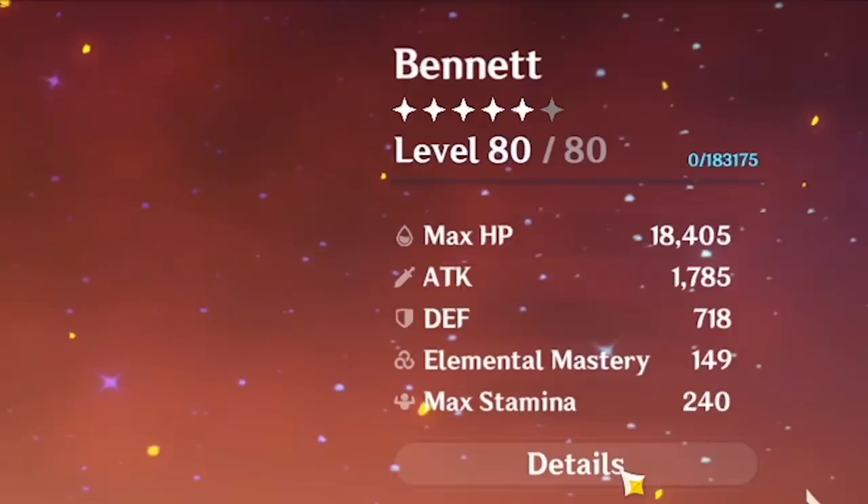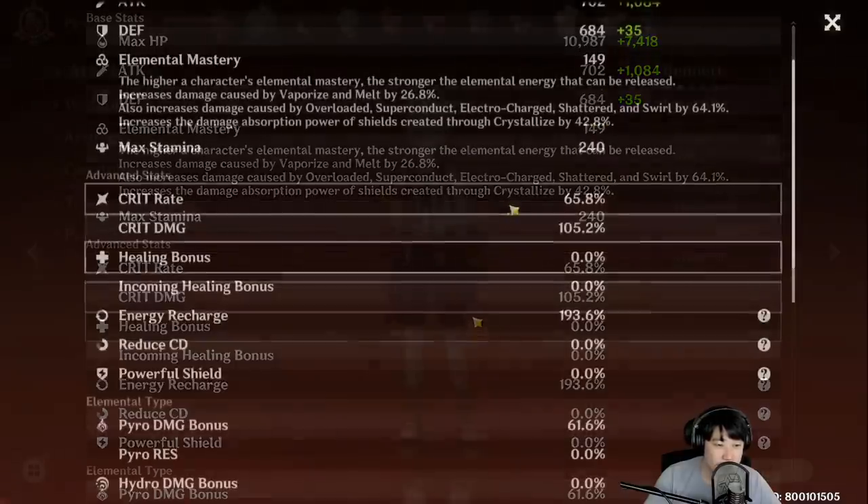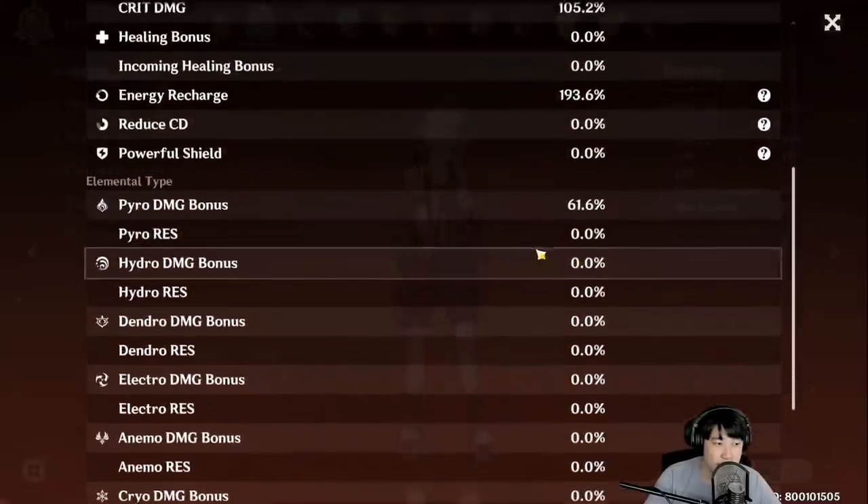This is the overall stat for Bennett. He has almost 1800 attack. His base attack is 702. Elemental mastery: 149. Critical rate: 65%. Critical damage: 105%. And he has the Pyro damage bonus.